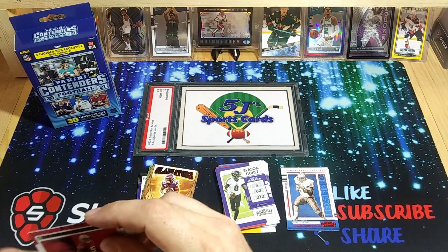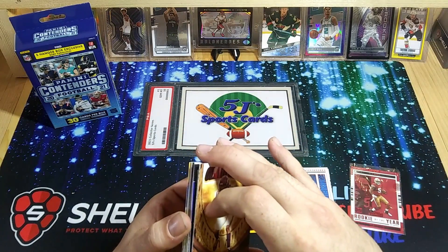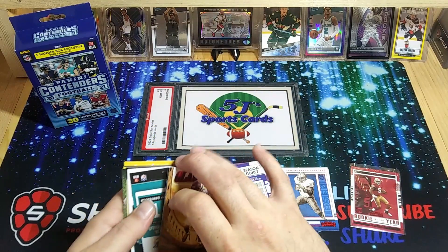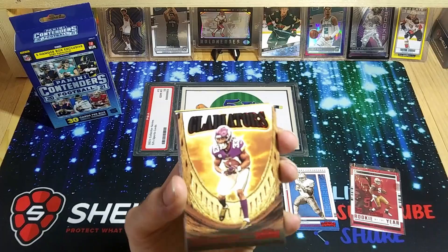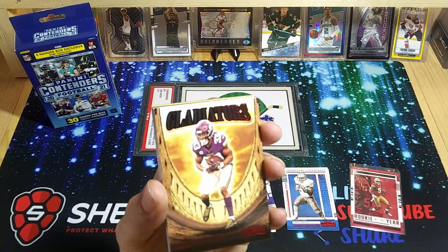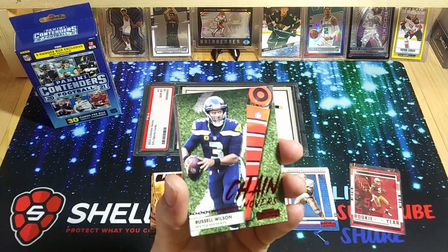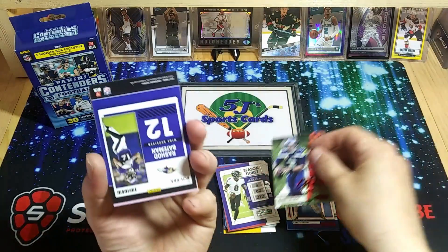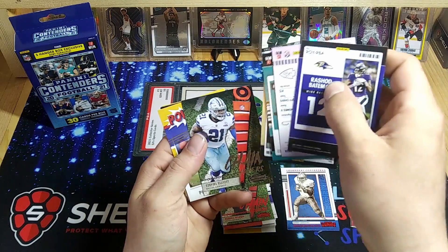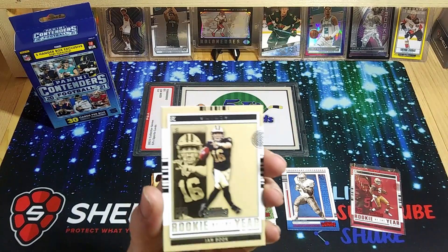There's a backwards card in there. Pull some of these to the front — so a bunch of backwards cards. Thought we were getting an autograph maybe. Delvin Cook red Gladiators — those are sweet cards. And a Russell Wilson Chain Mover. How many backwards cards are we going to get? Oh, are they all rookies? Rookie of the Year — Ian Book.